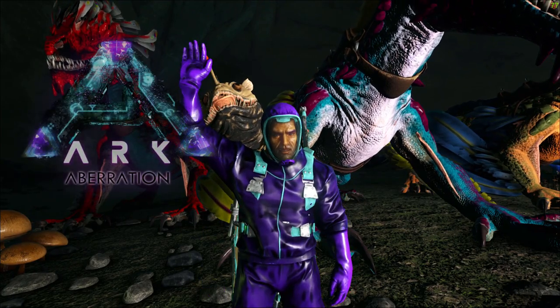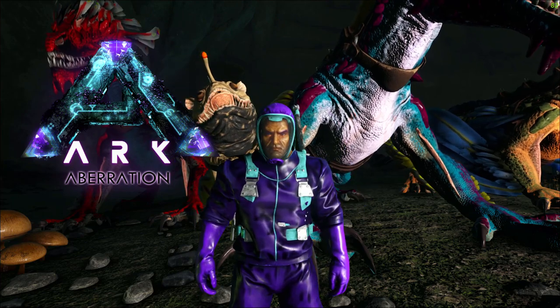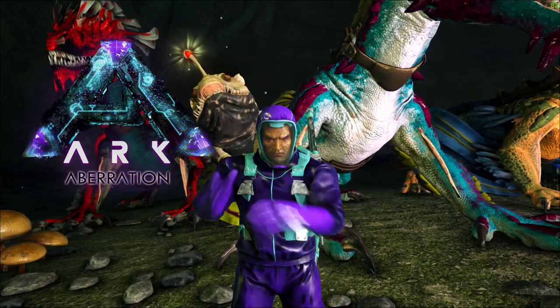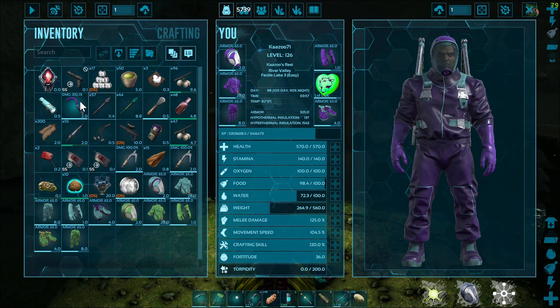Kazoo71 here on Ark Survival Evolved on my Aberration playthrough for beginners. You can see I'm using the clap emoji to turn the light pet on and off. This is going to be very important when we tame this Reaper Queen.